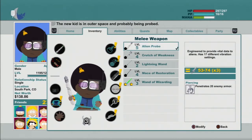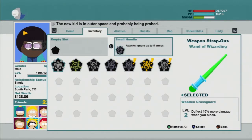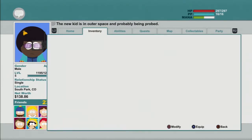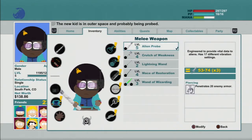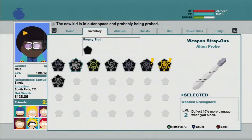Let's switch to this and then take these off of here and put that on. I know I'm gonna have to fight somebody. 'Deflect 10% more damage when you block.' 'Adds 10% damage on perfect attack.' '15% damage on perfect attack.' 'Adds 15 shock damage on perfect attack.' Let's do this one.